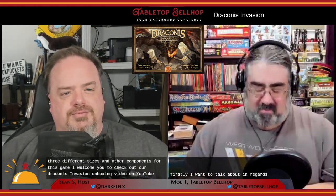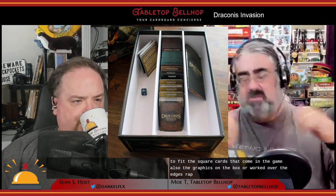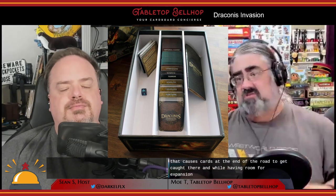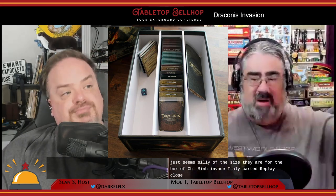The first thing I want to talk about regarding component quality is the box. It features a fairly deep rectangular box with a trough in the middle that's obviously glued in, which I found a little confusing, because none of the three sections created by this trough are wide enough to fit the square cards that come in the game. Also, the graphics on the box are wrapped over the edges, and that causes cards to get caught there. While having room for expansions is great, it's been many years since the game released and it has only one expansion. There's a lot of empty space in this box.